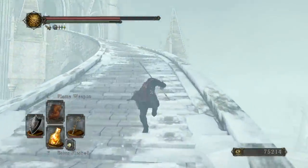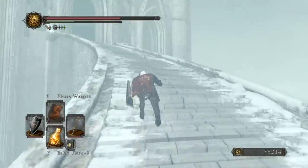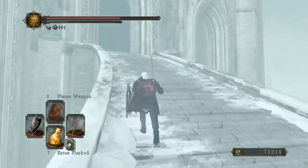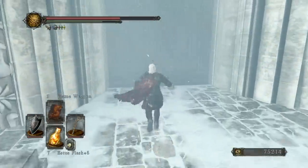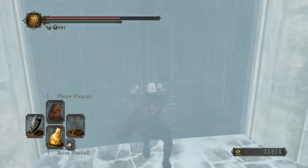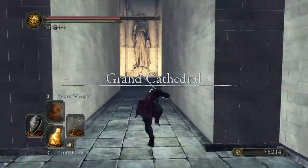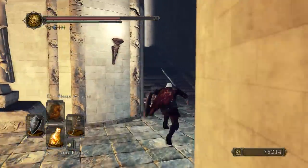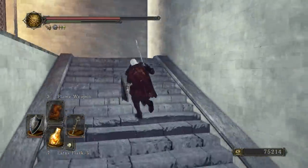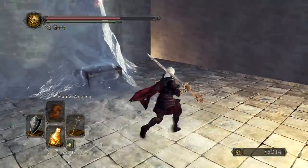With Abba defeated, we do have the way open to the Grand Cathedral. We're going to run in here, light a bonfire, and then we're going to have some words with Alsana, who is going to open the way not only to the final boss of the area, but also open up some of those blocked passages and treasures that we saw earlier. In fact, I just ran past a frozen treasure chest right here — we'll be getting that momentarily.